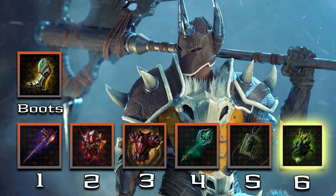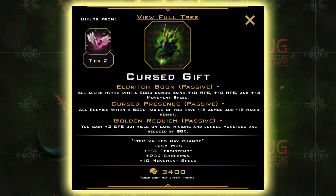The final item is Cursed Gift. This gives us 25% mana regen — which we couldn't care less about — 15% crowd control reduction, 20% cooldown reduction, and 10 movement speed. We take this last because of its third passive, Golden Requiem, which gives increased passive gold gain at the cost of halved economy from lane and jungle minion kills — not something we want early. What we do want in the late game are the other two passives: Eldritch Boom gives all allies around us 10 mana regen, 10 health regen, and 13 movement speed. Cursed Presence gives all enemies around us minus 15 armor and minus 15 magic resist. We'll be in the mix spreading Plate Shredder and decreasing health regen anyway, so why not make it worse for the enemy team?